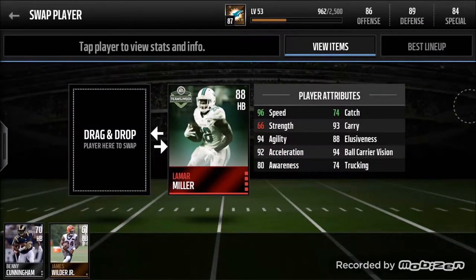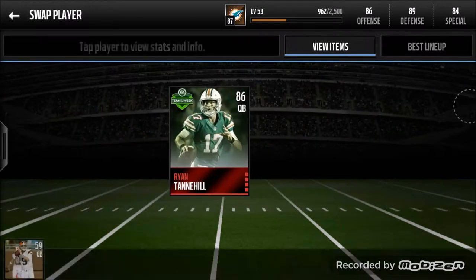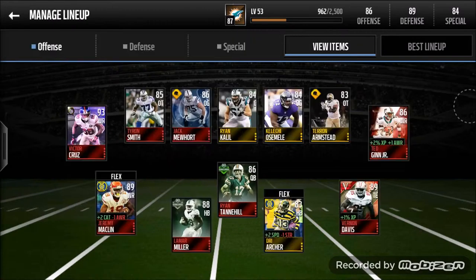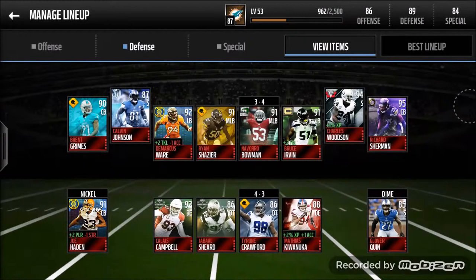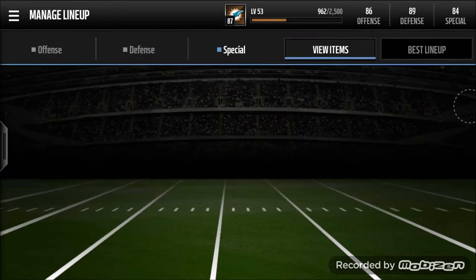I just think Lamar Miller is a better halfback — he has 96 speed, which is pretty close to Dre Archer, but he's just better. I had America Smerota before but now I have Ryan Tannehill because I'm a Miami Dolphins fan, so you gotta go with the Dolphins. On defense, I move Calvin over here because I like to user him, and I like Brent Grimes — he's pretty good. That's about it for the lineup.